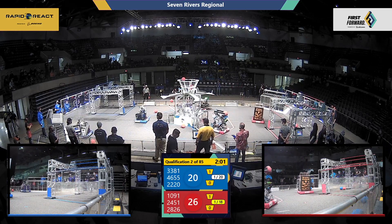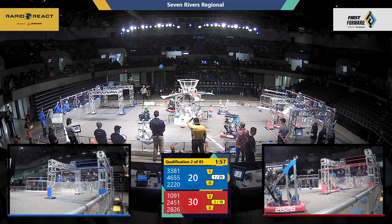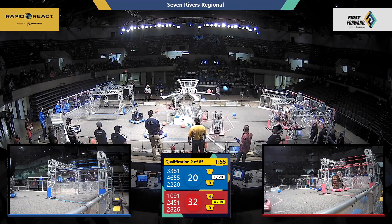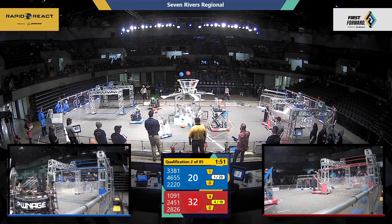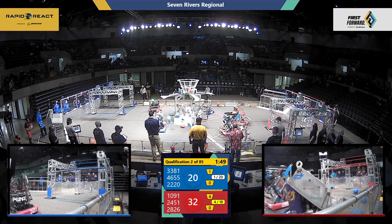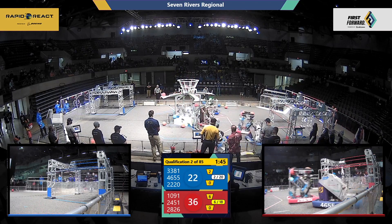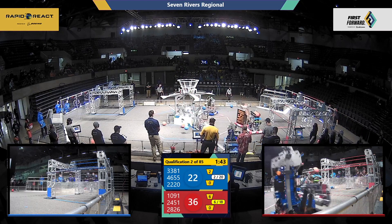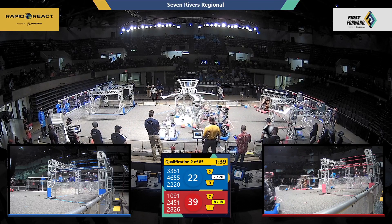We are in the tele-op — drivers have taken control of their robots. Here we go. Blue Alliance tries to get a couple of pieces of Cargo to go. That was Blue Twilight 2220 on the Blue Alliance. Red Alliance, they are getting Cargo to drop into that high upper hub. Red Alliance in the lead, 39 to 22.